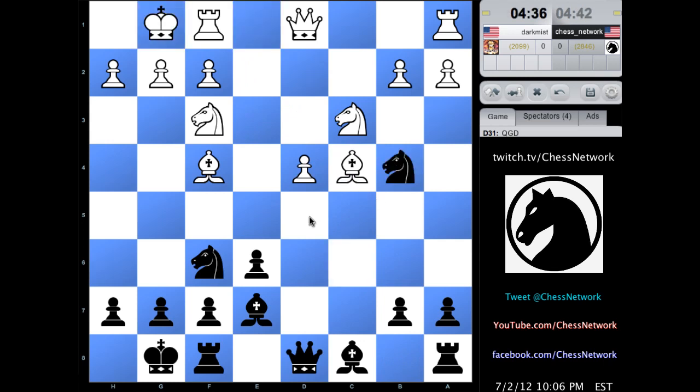Get this knight to d5 — that's where he belongs. B6, bishop b7 next. Bishop b7, watch over this square. Knight here might be the move. With this bishop's placement, you could play here with tempo.